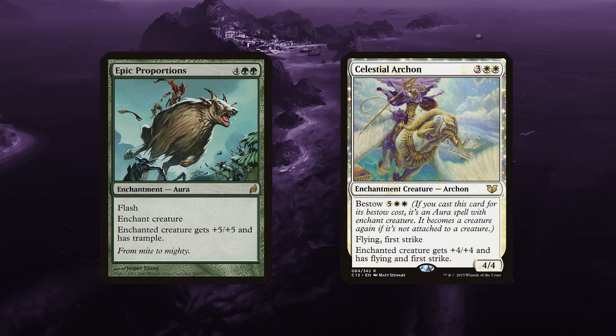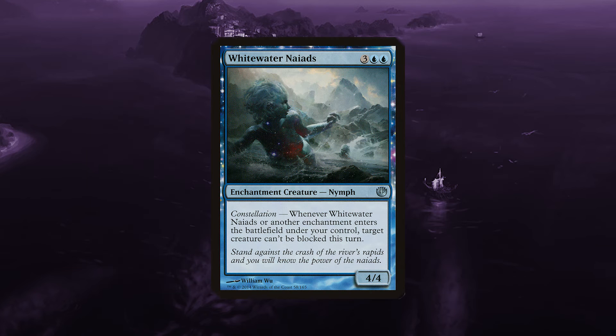Dawn's Reflection was cut because we found cheaper ways to make our lands tap for more mana. Celestial Archon and Epic Proportions were also cut, due to the cards costing way too much mana for what we want to spend on an enchantment. We've also cut Whitewater Nyads, because there are just better ways to make our creatures unblockable.